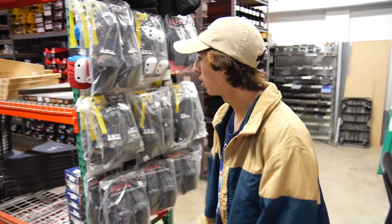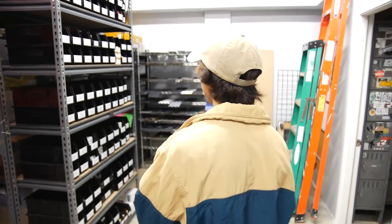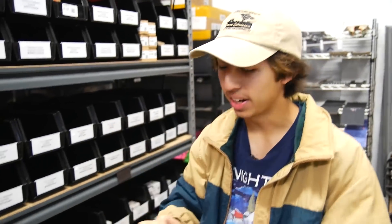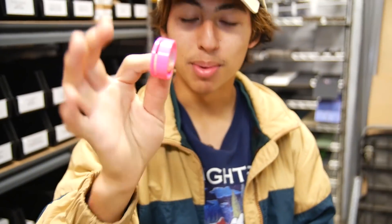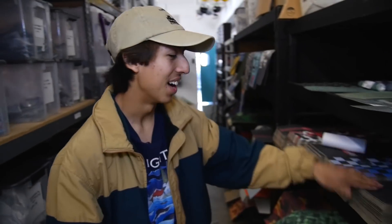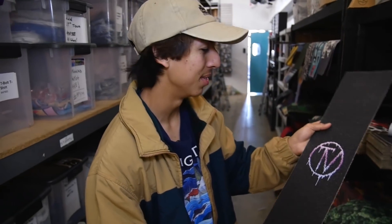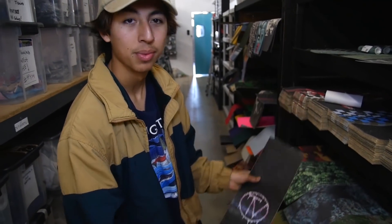We're back in the warehouse, starting to pick out parts. I'm going to start with the headset — going with a color not a lot of people use. We're going with the Odyssey integrated headset in hot pink. This is a bright, in-your-face type of pink. We're also going to choose the Vault logo drip grip tape — it goes from a nice faded pink into a purplish-blue color, so that'll work.